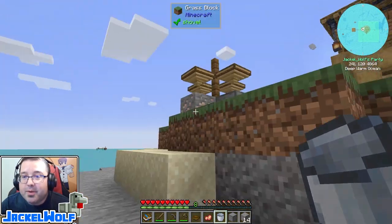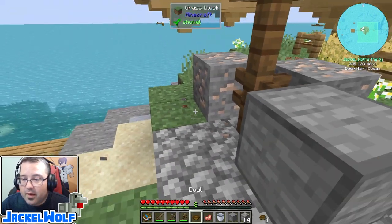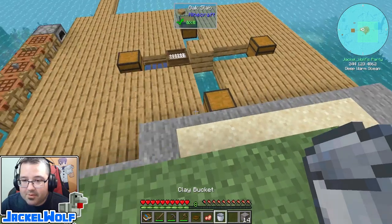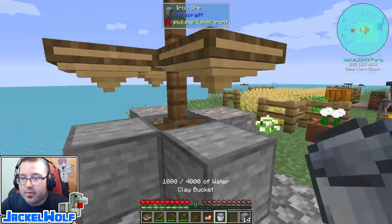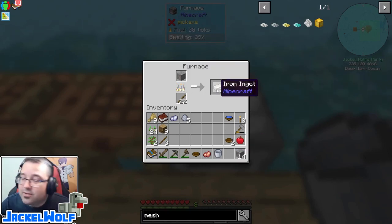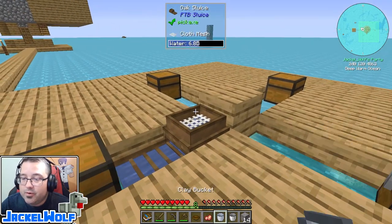The other thing we can do - because we have the drip method - is make an actual iron bucket. To get iron blocks using the drip method, we need to use a one-times compressed stone, which is nine stone in a crafting table. We place this underneath the dripper - actually this dripper is empty, let's fill that up with a bucket of water. That gets us our little iron blocks. We take that iron to a furnace to get iron ingots, and three iron ingots make an iron bucket.